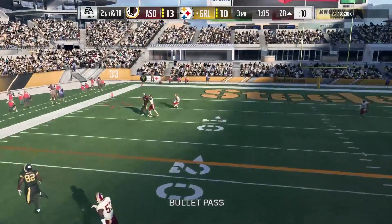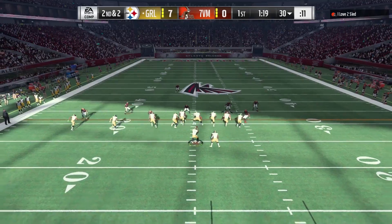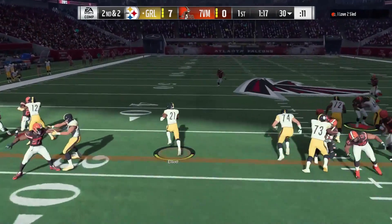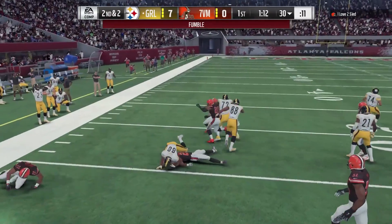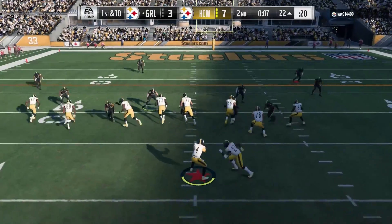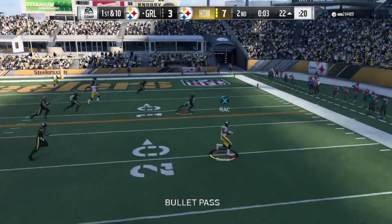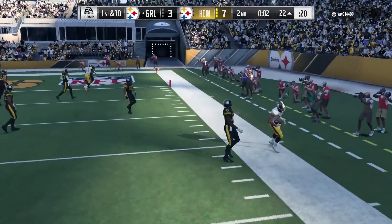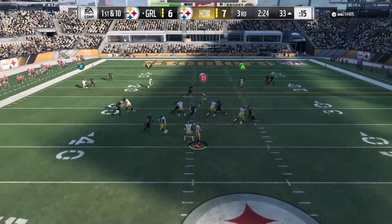Even though you can boost spec catch up to 98 with tier 5 go deep, I'm only running tier 3 go deep. But 96 jumping at 6 foot 3 makes him a very solid big-bodied card. I would put this guy on the outside, though I'd prefer somebody like a John Ross in the slot to really win on drags and crossings.